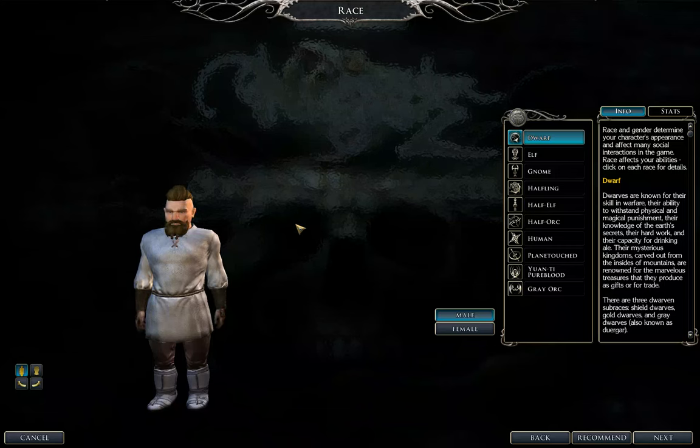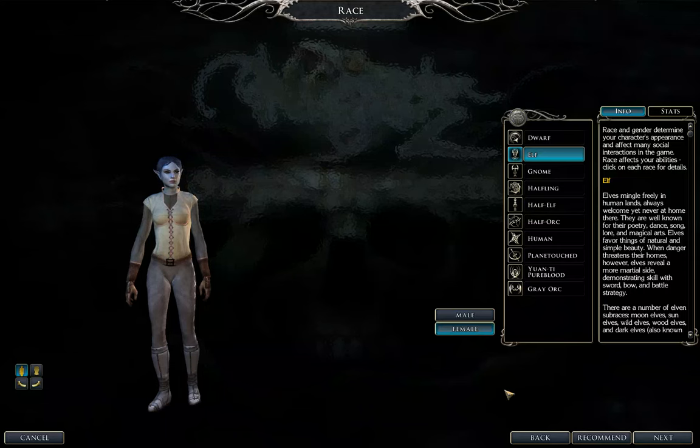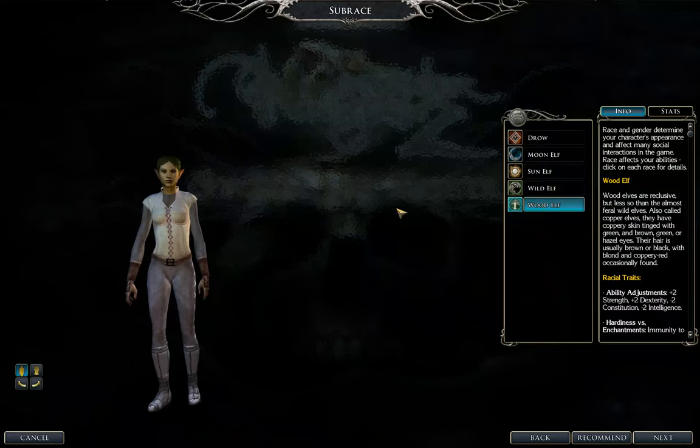There's a website called nwn2db.com — if you've ever played this game or you're a fan of it, you probably already know about it. It lets you go and look through builds for character classes or create your own. It's very nice and can become quite addicting just playing around with the different options. For this run we're going to play as an elf female.